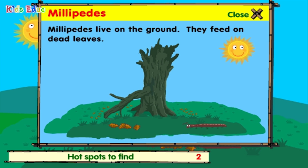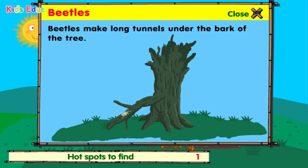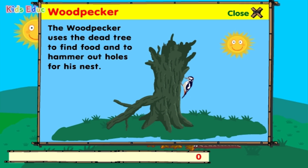Millipedes live on the ground. They feed on dead leaves. Beetles make long tunnels under the bark of the tree. The woodpecker uses the dead tree to find food, like insects, and to hammer out holes for his nest.